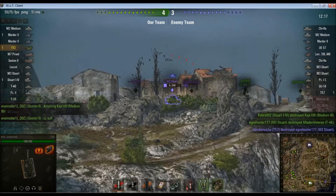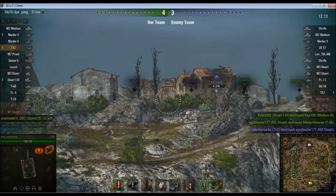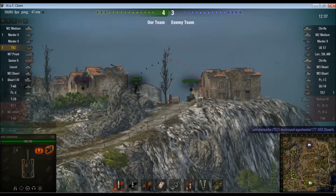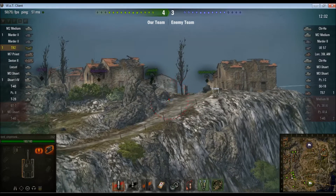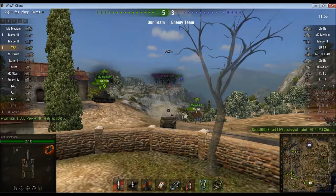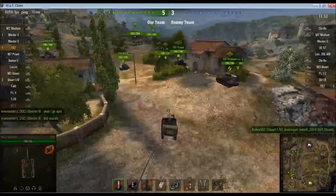4 kills to 2. Stuart — nope. He moves, I don't land the shot. Though if he comes around that corner, apparently no one's going to kill him. A whole world of shots land there but somehow he manages to survive. I have some speculative shots on the basis that he might have moved down the ledge, but he hasn't. And our Stuart picks up the kill on him.